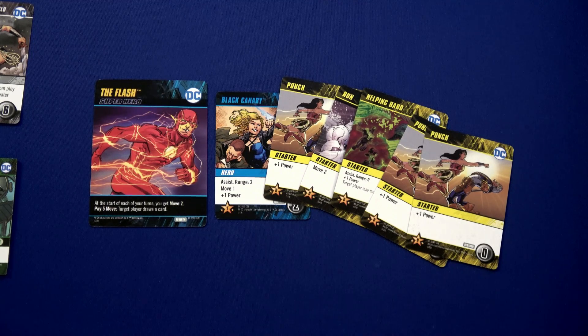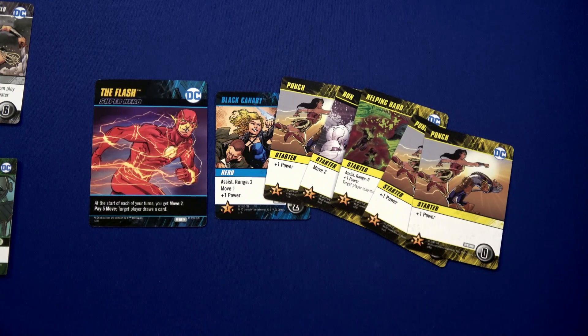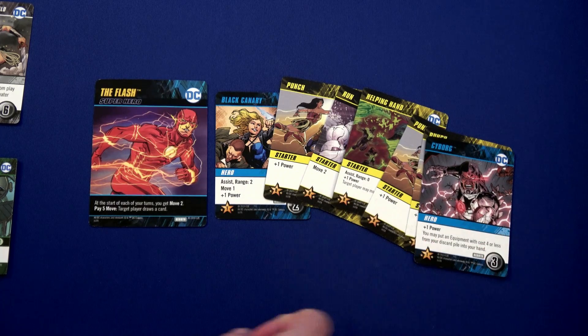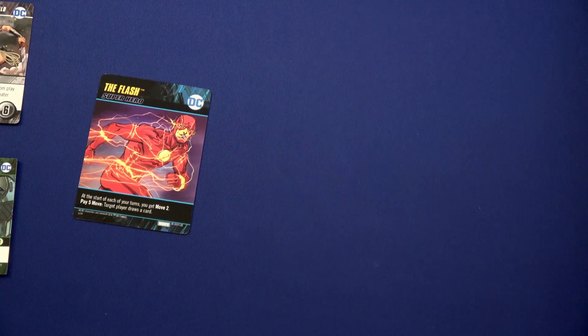Flash purchases the Cyborg card — plus one power, not great but could be worse. We discard and draw one, two, three, four, five — no assist cards at all. The Cheetah now attacks Batman since it's Batman's turn, but Batman has nothing in his discard pile. We reveal the next card: Bat Computer — plus two power for each time you attack this turn, draw a card. It goes into their space.